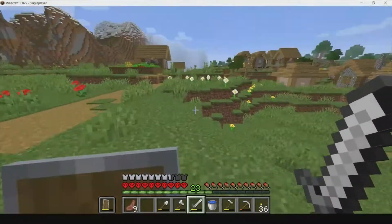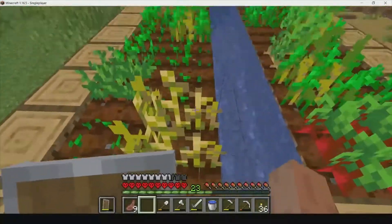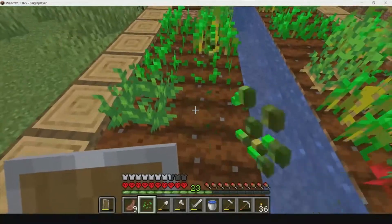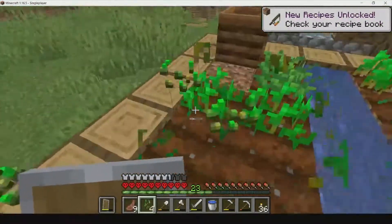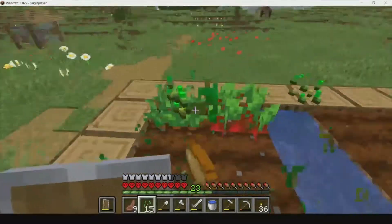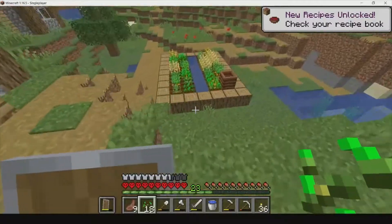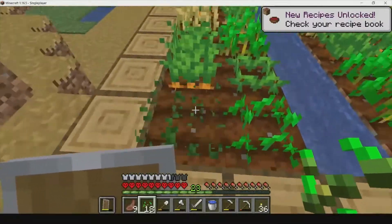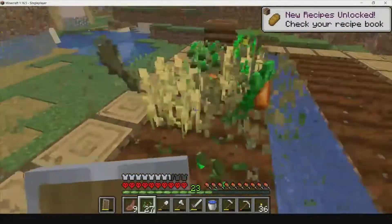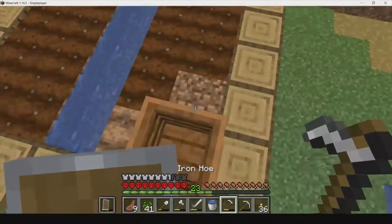We've already got kind of a cow farm going, and we're going to really start breeding cows. This guy has some seeds and stuff, so we'll just take the wheat seeds and all the seeds off because he's just going to replant them anyway. We'll take them for our garden - most of these are fully grown. A wheat farm would be amazing, and a potato farm could be fine too.